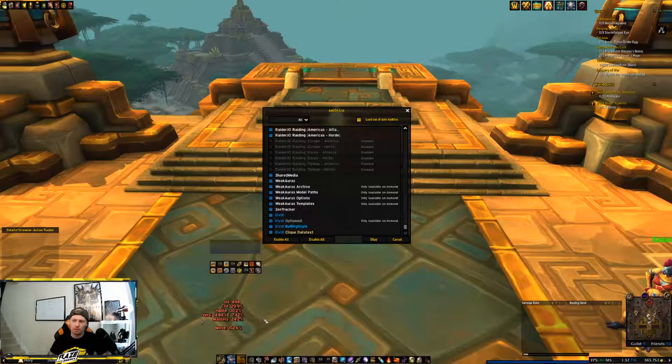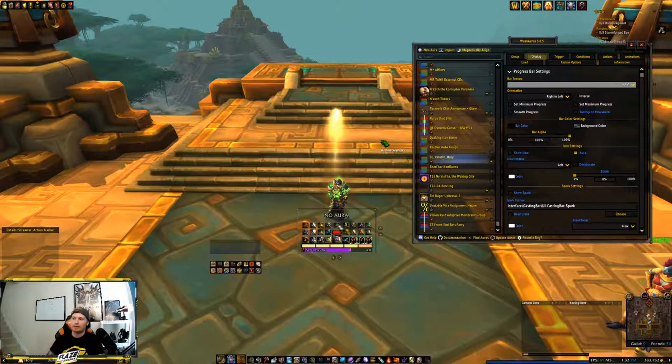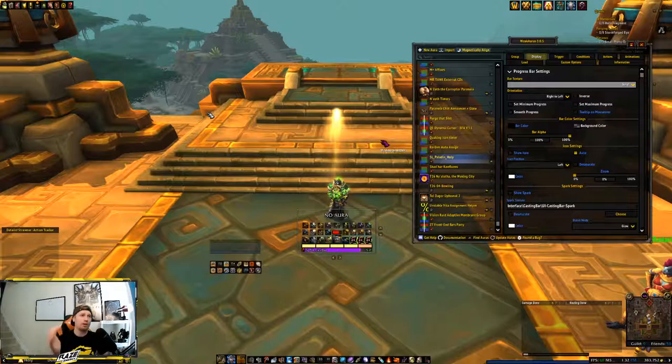For example, this stat indicator here showing my intellect, crit, and all my values — that's a WeakAura. If I were in combat, I have a UI set up here for Paladin. This entire thing is a WeakAura — it shows me my Holy Power, cooldowns for all my spells and abilities: Divine Toll, Bestow Faith, all that stuff. A lot of these you can get from Wago.io, which is your one-stop shop for finding WeakAuras.